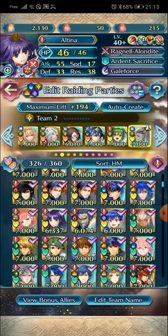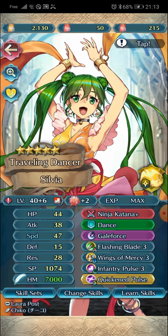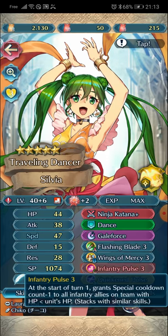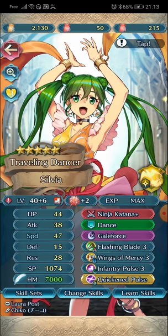Let me show you this weapon — a Ninja weapon. This is very, very interesting because it has low might and gives +speed. On a dancer like Sylvia with ideal stats — good HP for reliable Infantry Pulse, very good speed, and very low attack — she is very unlikely to kill weak units like Triandra, Yune, Dancer Legendary Azura, double Life-and-Death Lilina, double Life-and-Death Ophelia, or units without blessings or off-season.